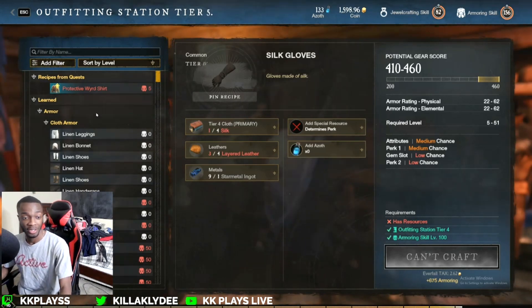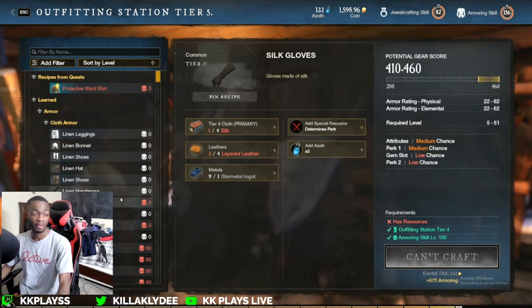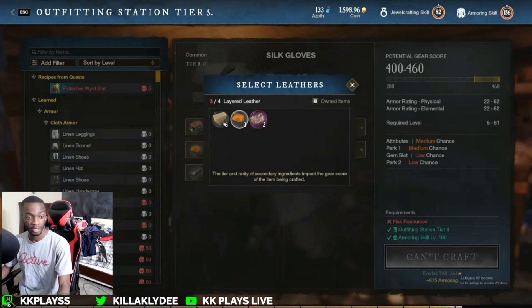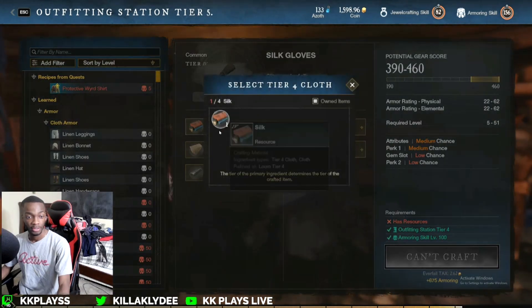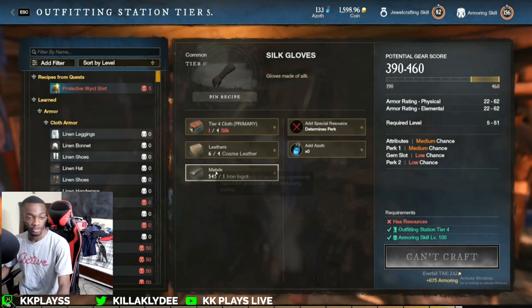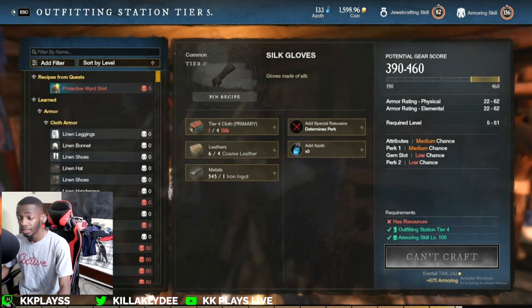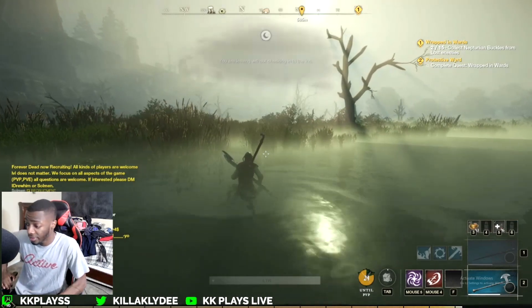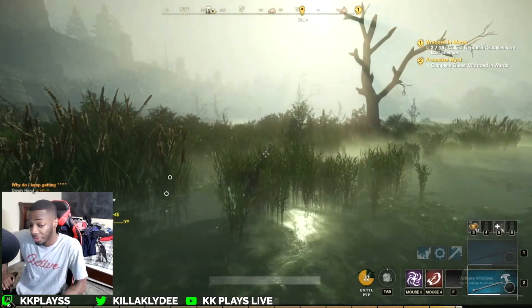Let's go and do another run. I think we're probably out of everything — we still have 545, but we're going to need some more leather and more silk obviously. So just coarse leather and silk — let's get it. That was so much XP.